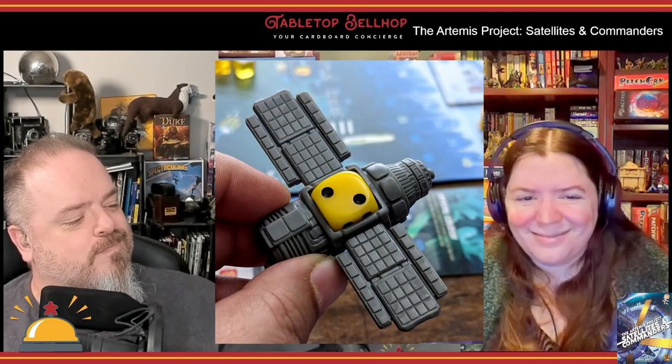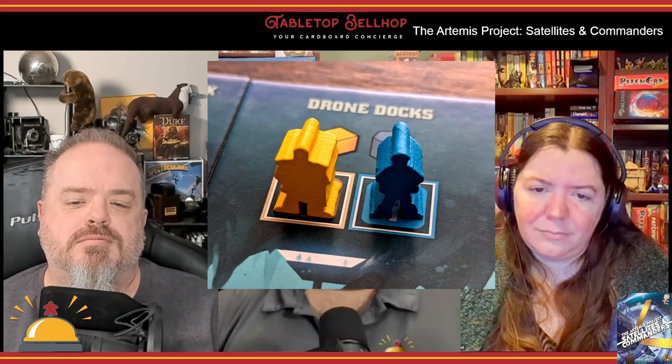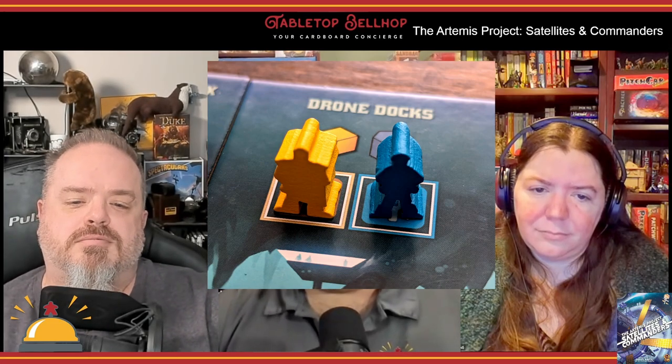Satellites and Commanders adds two new things to the Artemis Project. First, you have satellites — they dock with off-board locations called chariots, which can influence the main board actions. Then you have commanders, a new type of colonist that you can promote your existing folk into at the cost of an expedition badge. These are powerful as they count as wild cards and can bump the value of your dice without affecting the dice rank.